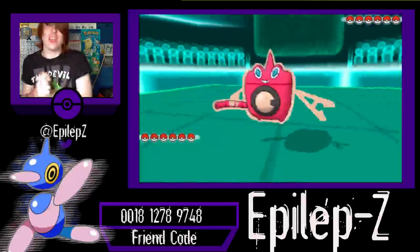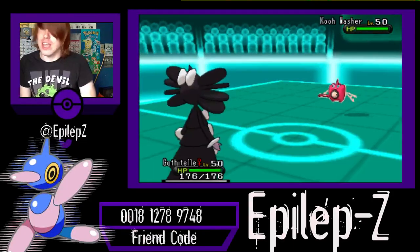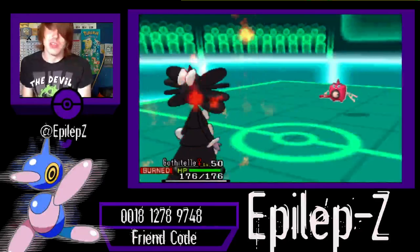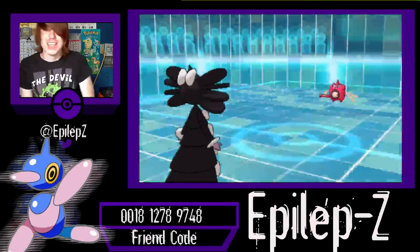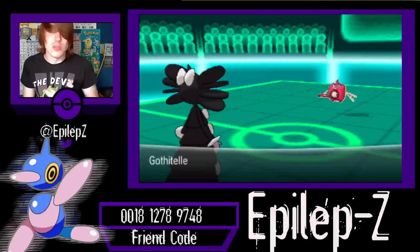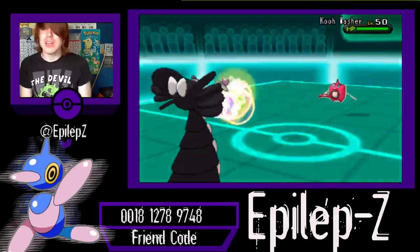I'm going to start off with my Gothitelle, and he's going to start off with his Rotom Wash. Rotom Wash is a very bulky and annoying Pokemon to deal with, but Gothitelle is going to set up the Trick Room, so hopefully I can do pretty well inside the Trick Room. I don't really have the fastest Pokemon, so outside the Trick Room is not good for me at all, but I'm going to go for the Psychic.